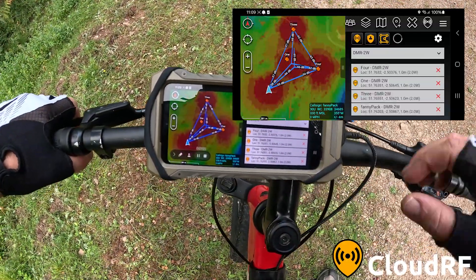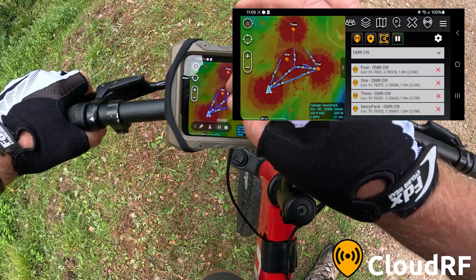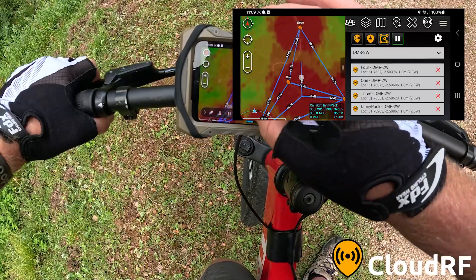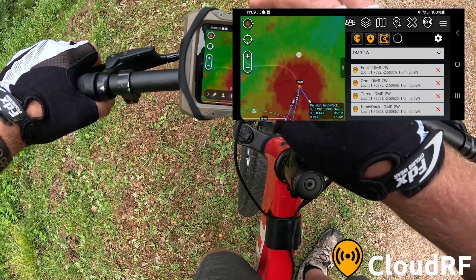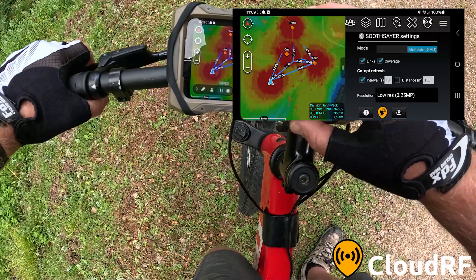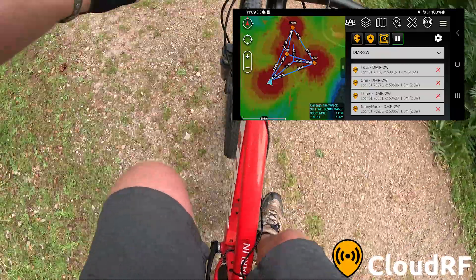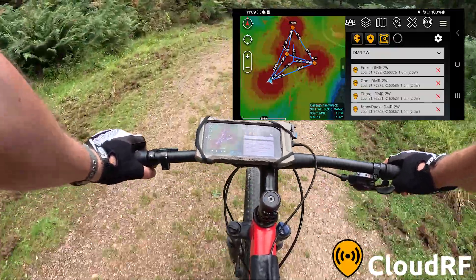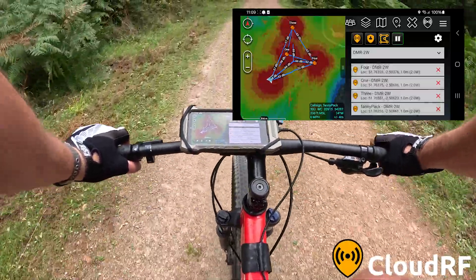Here we are. We've got four radios out on the ground and they're moving. So we have a static radio down here. We've got a chap who's walking on the track up here, and then we've got a bike heading north there — that's Matt. And we're updating this coverage every 10 seconds based on an interval. So what I'm going to do now is go mobile. As we move, the positions are going to update and the map will update every 10 seconds.